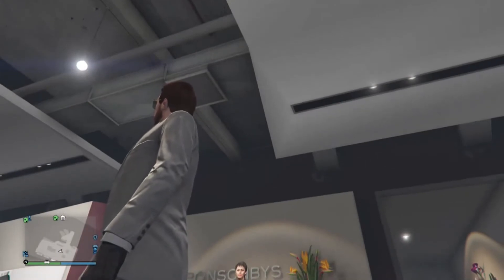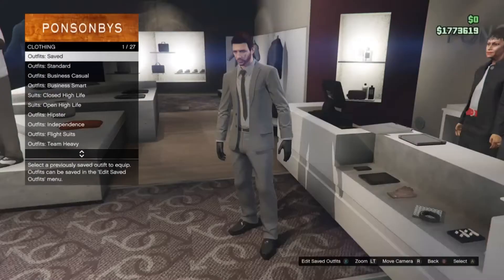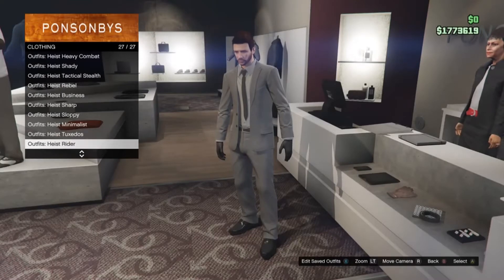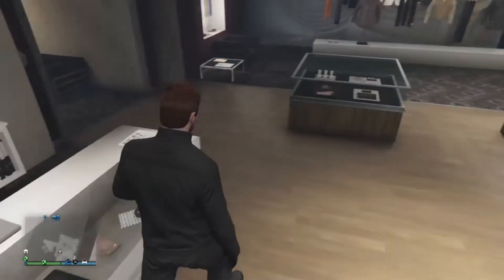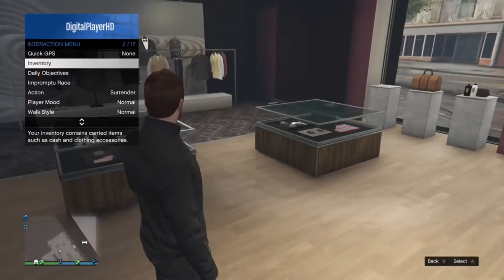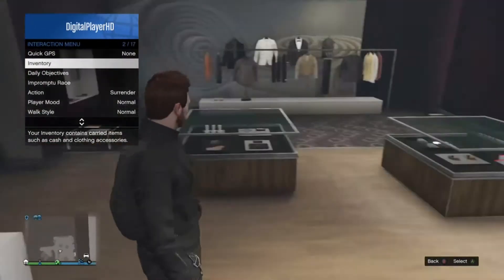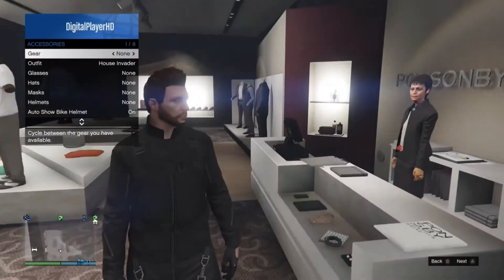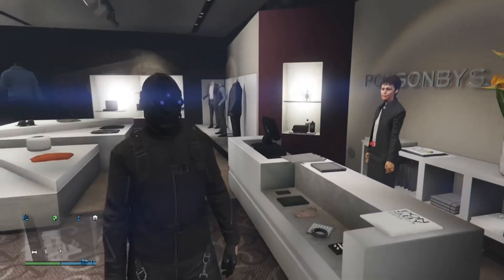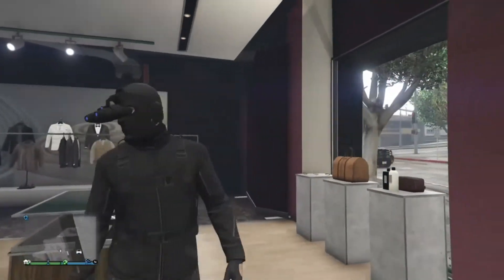This outfit is called Night Ops. Go back to the counter, go to ice rider, and purchase the metal outfit. Then go into your interaction menu inventory and put on a black parachute. You also want the night vision goggles, which you unlock when you've finished the main laboratory mission. This outfit is pretty much done — it's a very nice outfit.